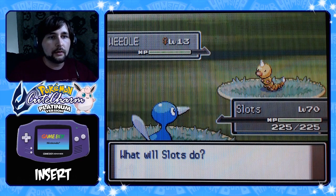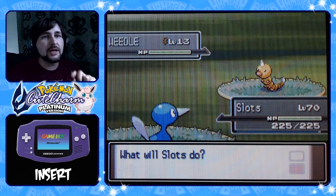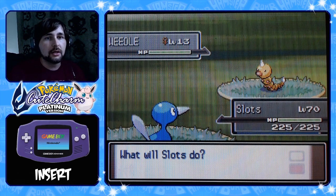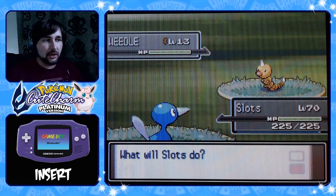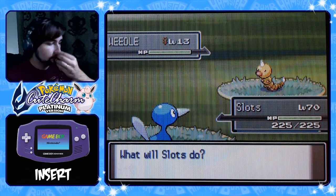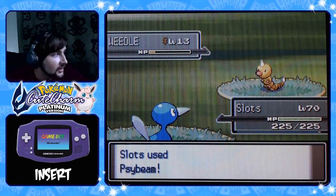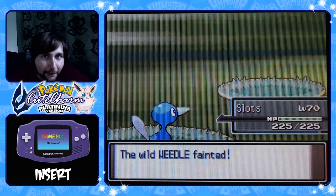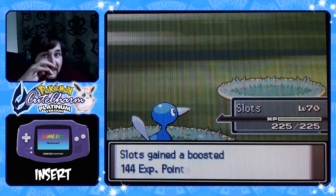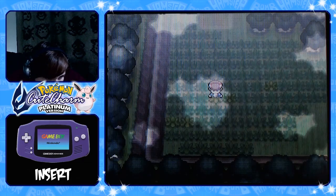What level do you get Beedrill? Level 10 — yeah, okay. We can catch two shiny Weedles and then I only need one Kakuna. So that's probably for the best. Murder it — it's gotta die now. I have to chain, which means I'm gonna be coming down low so I can actually see the proper angle of my game, because I'm filming it and this camera has taken over.